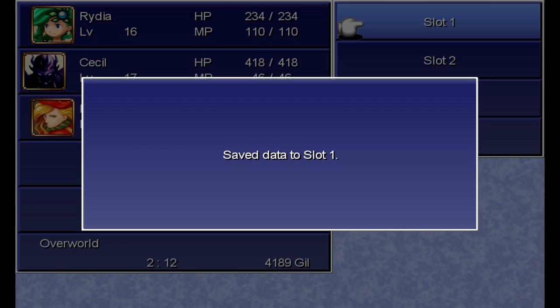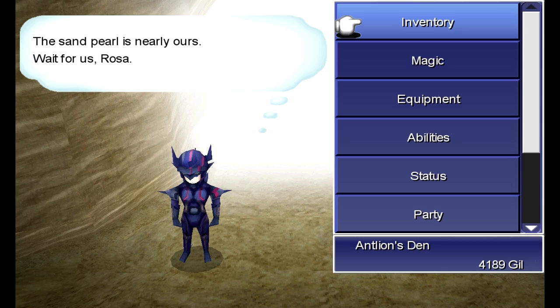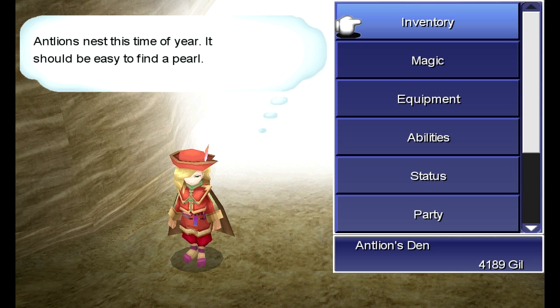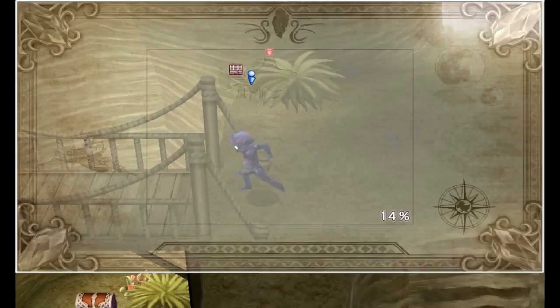Let's save up here and then check out the Antlion Cave. See if we can't find that sand pearl for Rosa. We probably have some character thoughts here — we just entered the cave and we're not even close. Well, the dungeon is pretty short, but still. Sounds like a plan — how hard could it possibly be? Let's take a look around and keep an eye on the mini-map.